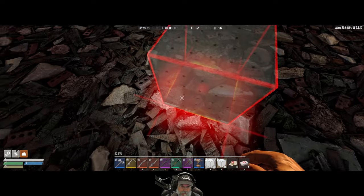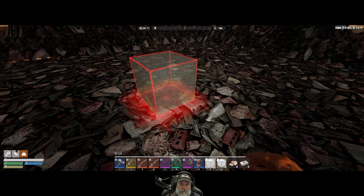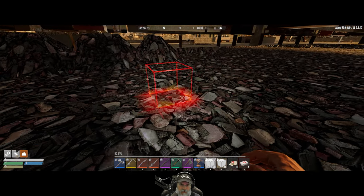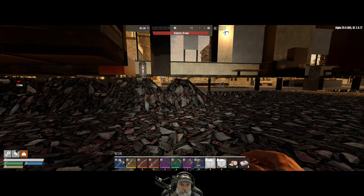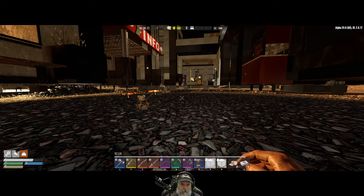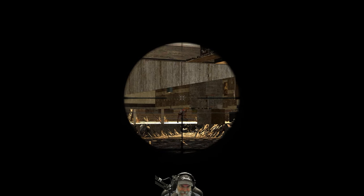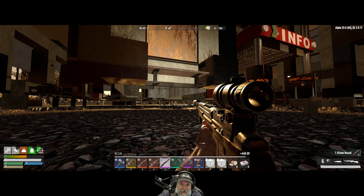Houston! Can somebody explain to me what just happened? I think we've ghosted through. Those blocks are still there - I have to assume they're underneath there. For some reason the game just lost my collision or something. That is just weird, man.